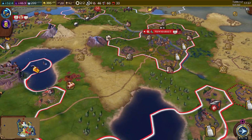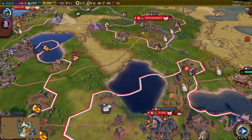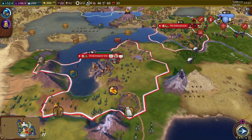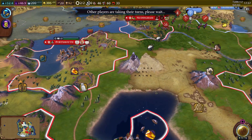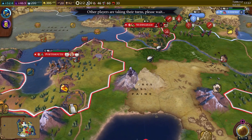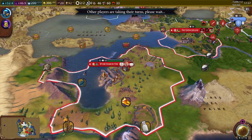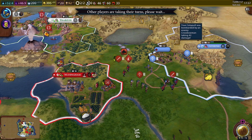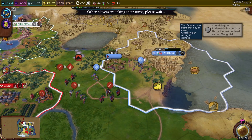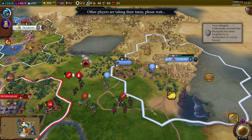That should be good — Newtingham is the only city without our religion right now. Portsmouth is losing the religion for whatever reason, it looks like Islam is too strong up there. It's a port city so it gets pressure from trade routes. They're going to attack — they attacked the catapult of course. That's fine as long as they don't kill it. They pulled the other catapult back for whatever reason. We need to hurry up and get back into that encampment.